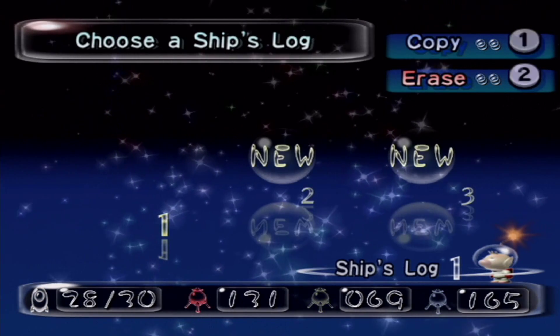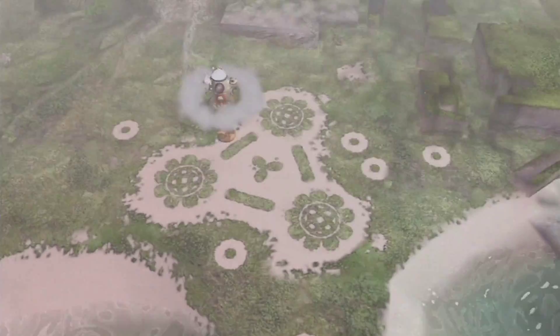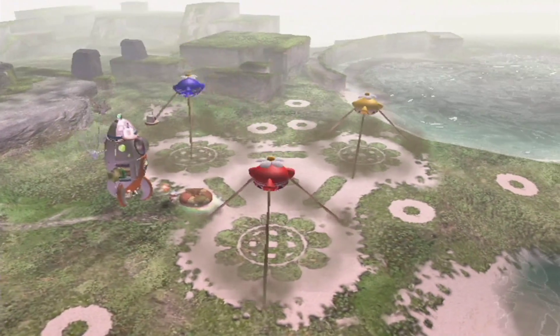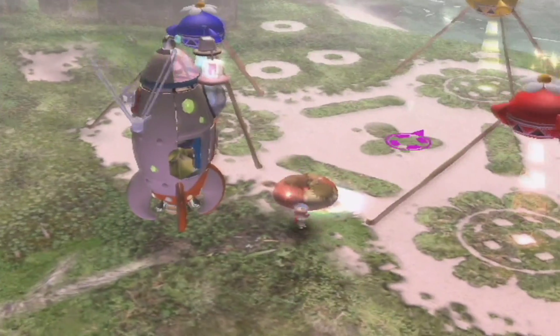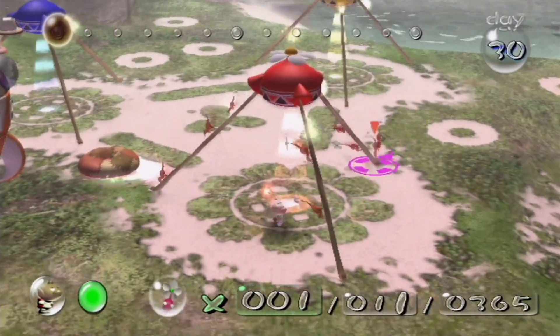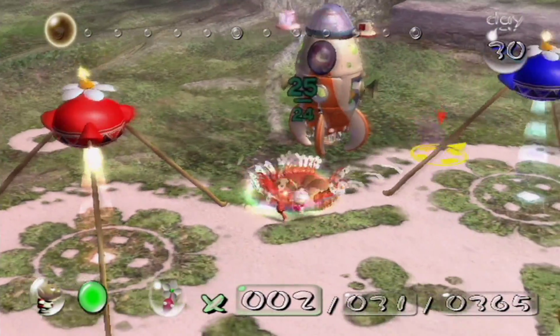Now let's get back to my save file — there it is. The next thing I'd like to do is the same thing but collect the ship part and then end the day. The way I have it set up, there's no way to get all the ship parts — I can only bring back the couch. I can't bring back the piggy bank or the Secret Safe — the part you get from Emperor Bulblax in the Final Trial — no way to get that because we're on day 30 and would need another day.